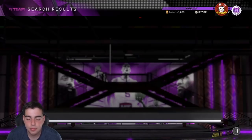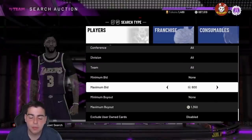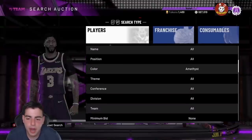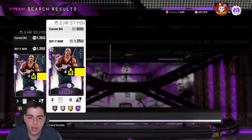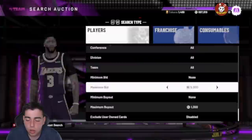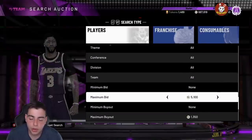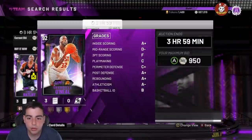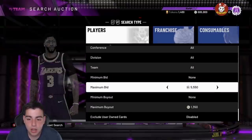The next snipe filter — a lot of my subs suggested this one — is simply the Amethyst filter. For some reason when new content comes out, this filter is amazing. One player you could invest in on this filter is Theo Ratliff, even though he isn't that great. All you want to do is put your maximum bid higher than the 1,350 buyout and refresh. Since 2K hasn't dropped content, snipe filters are pretty dry right now — I can't do anything about that. But right here I just got a Shaq for 950 MT — I can sell him for around 2K, so I just made about 1,000 MT in about a minute.